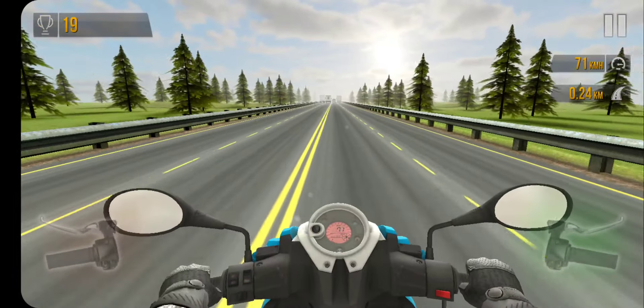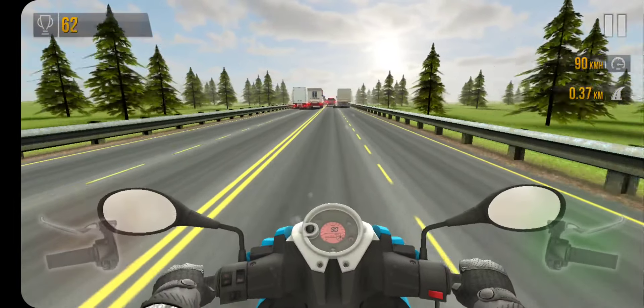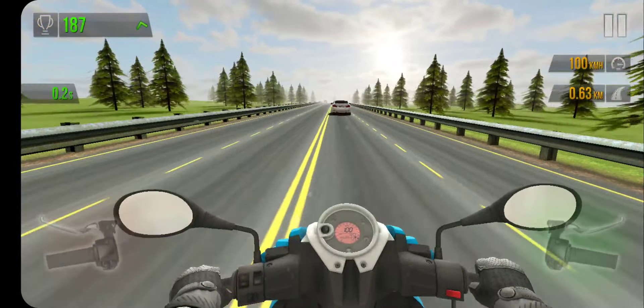If we do a near miss we get additional points. This works on the gyroscope — let's see if I crash right away... nope, I didn't crash. So this is how it works.